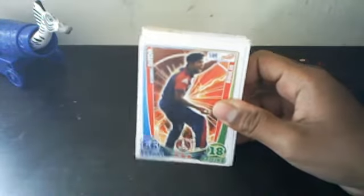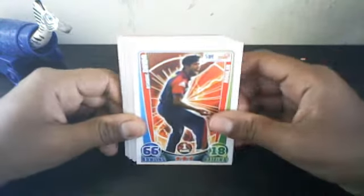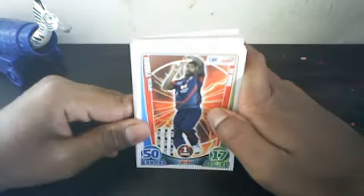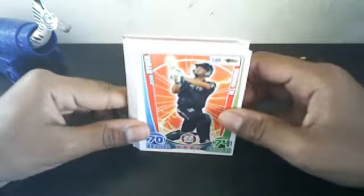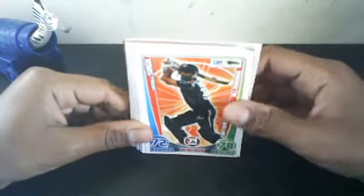I hope you can see these stats and everything clearly. The first card is Ashok Dinda. If you noticed, there's some weird kind of thing in the bottom of the card. There's a machine stamp in there. Also we have captain Jesse Ryder and Yuvraj Singh.